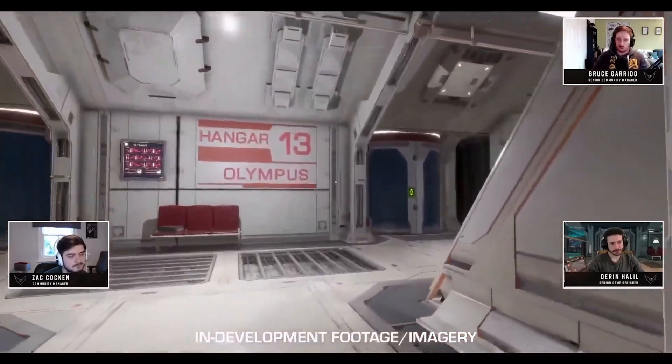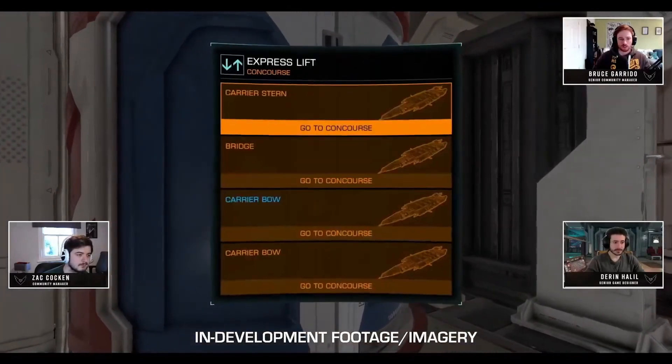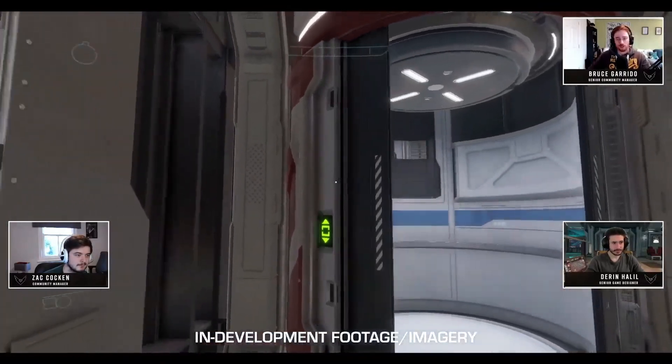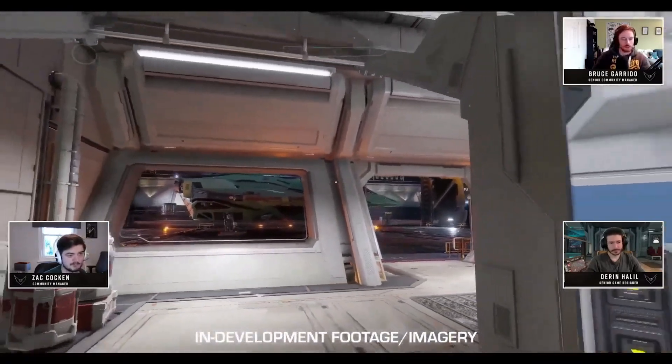Fleet carrier interiors are modular in nature. They do use a lot of existing assets, but there's also a number of new elements as well, and you will notice the new-looking entryway from the ship hangar, which we are just leaving right there.